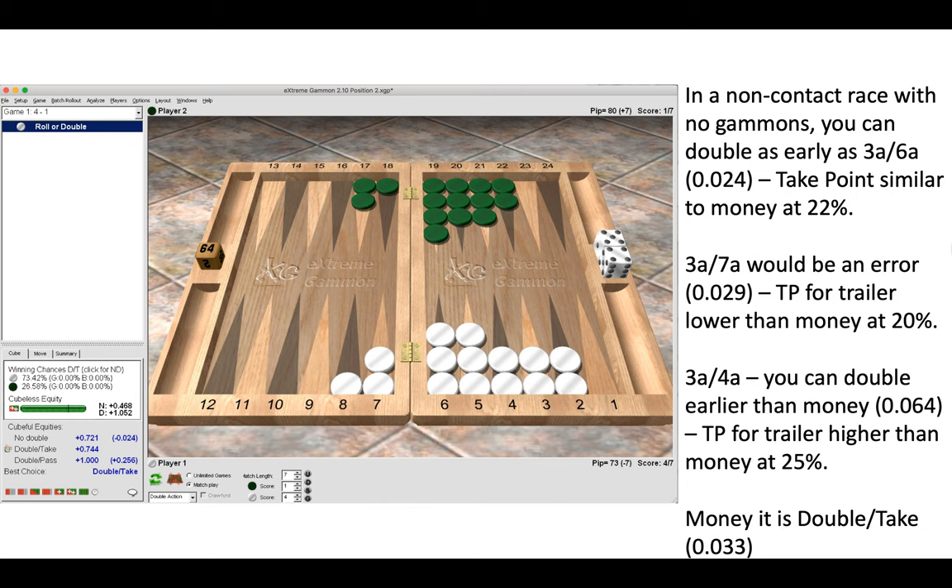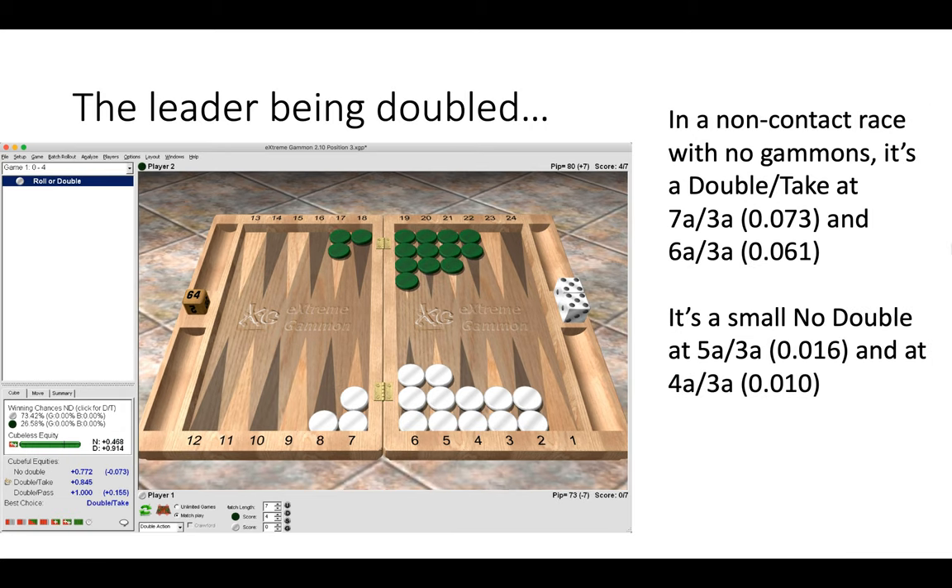Here we have the leader being doubled — seven-away three-away. In a non-contact race with no gammons, it's a double and take at seven-away three-away and six-away three-away. It's a small no-double/borderline at five-away three-away, and at four-away three-away as the scores draw closer. You can see the difference between doubling at certain scores and not doubling at others because of changes in take point.